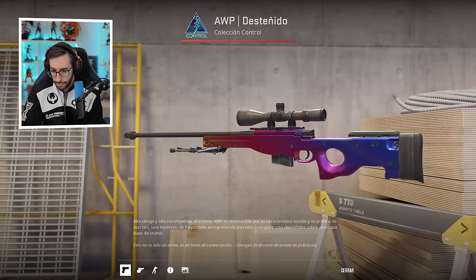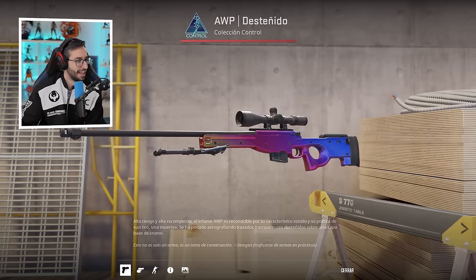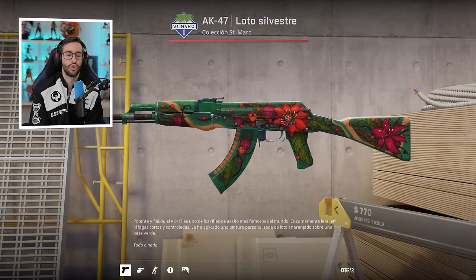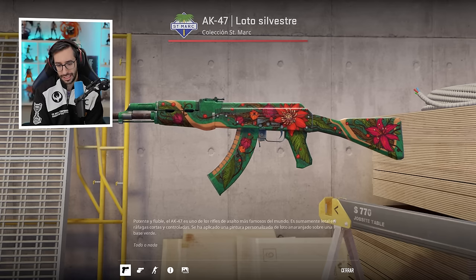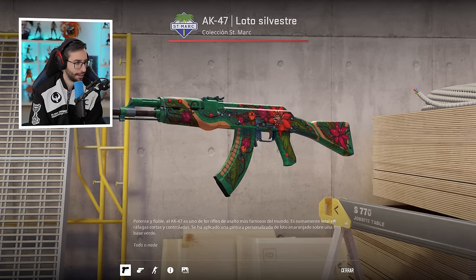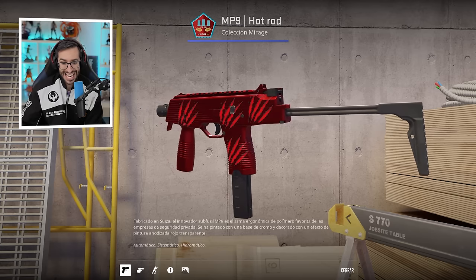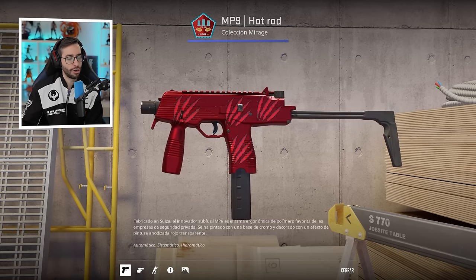M4A4 Poseidon — he has 2 in total in different states. He clearly likes blue. As you know, even Factory New, the wear on the magazine is quite noticeable. AWP Fade — he has 8 in total; I'm not sure if it's for investment or because he loves it. The Wild Lotus is the most expensive skin in the video game — it surpasses Dragon Lore, Gungnir, and Hull. He has 3 in total. MP9 Hot Rod: surprise — he has the third in the world with a float of 0.00008.